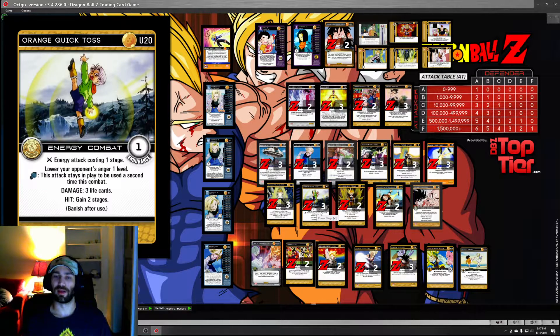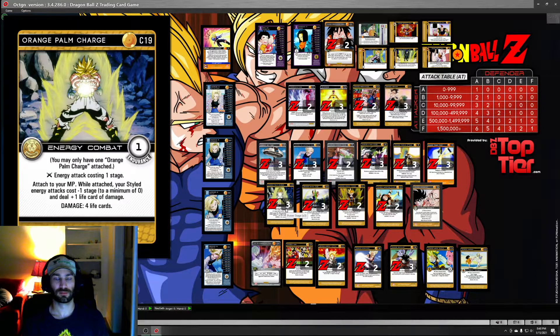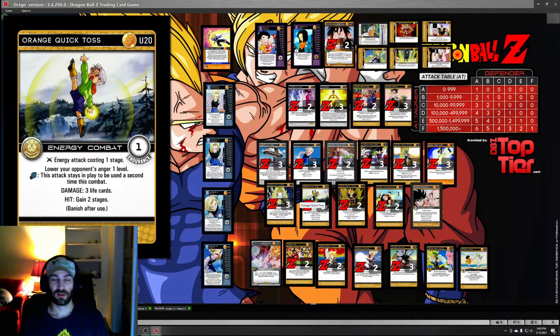Speaking of attack density, we've got Quick Toss. This card almost should have been in the first row - especially with Android, any human-trait orange deck that's energy beats, there's no reason not to run Quick Toss. This card is silly - especially with Palm Charge, it's just free six life cards of damage. Orange doesn't have a lot of attacks that do more than be one really good attack, and Quick Toss is two really good attacks for the price of one. Two free.